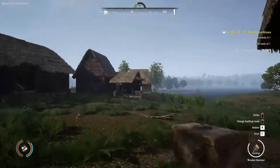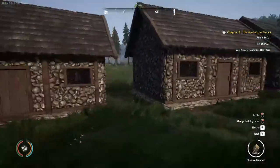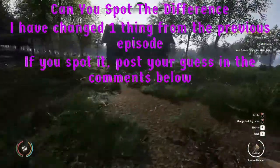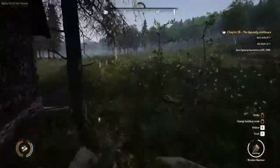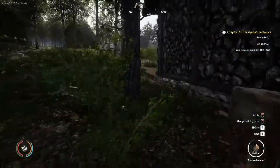Good day lords and ladies, and welcome back to our Medieval Dynasty let's play, Season 1 Episode 29. Today we're going to be building the excavation hut. I brought us back home from Denica between the last episodes because I wanted to start the episode at home and then work our way out to where we're going to put up the excavation hut. I do need a shovel before we leave.